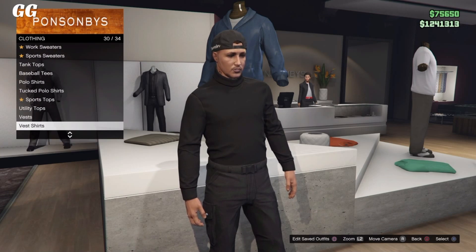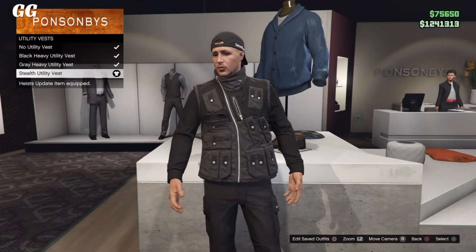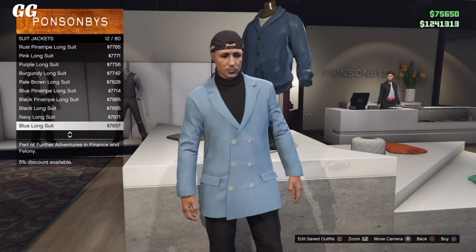Go over to utility vest. Once you're in utility vest, simply select any utility vest you would like. We're going to be doing the glitch where it glitches out through other sweaters and hoodies on this game.